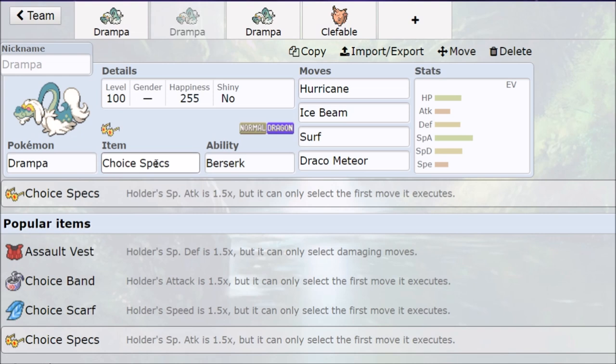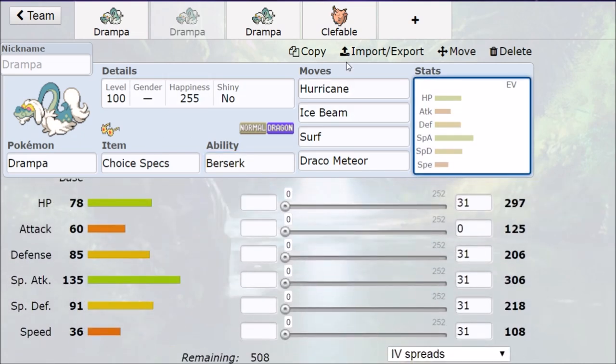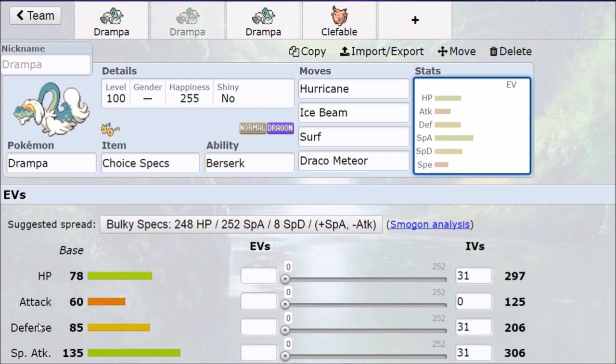Drampa has a lot of extra options, but I wouldn't recommend most for offensive moves unless you're running Choice Specs — then you have 1.5x damage on top of plus one on stats, which combined with that insane Special Attack lets you run whatever coverage you need. It's strange how Drampa always has something immune to it. You could also tech in Draco Meteor: 130 base power STAB on 135 Special Attack guarantees you're going to kill something, though you'll lose stats afterwards. Still an option to consider if you just need massive damage on a bulky Pokémon.